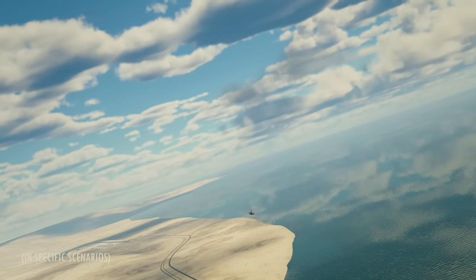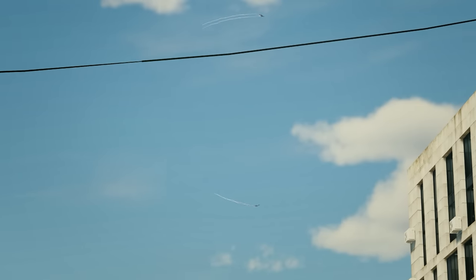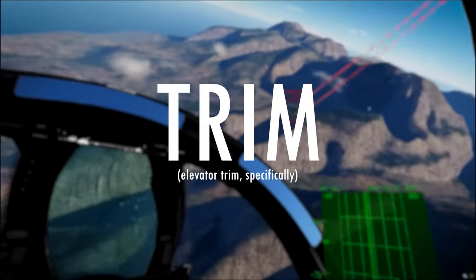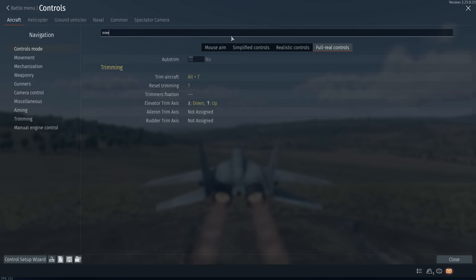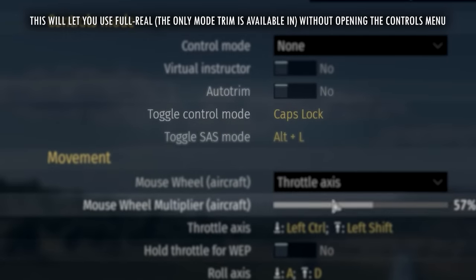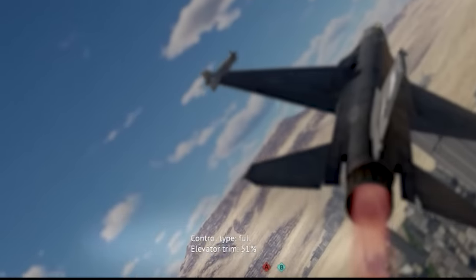Dogfighting is an essential part of aerial combat in War Thunder. To come out on top, a pilot must use every tool available to them. One tool not commonly used in the middle of an intense, fast-paced dogfight is Trim. All you have to do to make use of this mechanic is to simply go into the Controls menu and switch to Full Real Controls. Once there, find what button you have bound to your Elevator Trim axis. It is also going to be very important to make sure you know your Toggle Control Mode key. In essence, the trick is to switch to Full Real Controls mode and set your Elevator Trim to any value that you need.